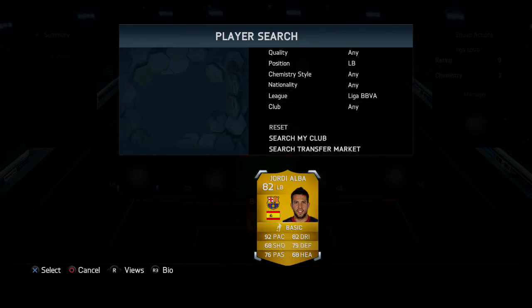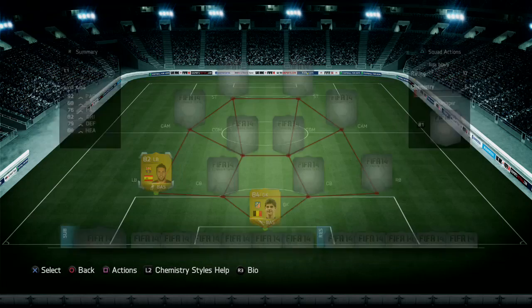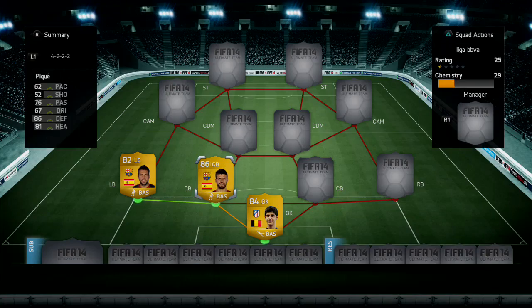At left back we pick up Jordi Alba from Barcelona for 5,900 coins. He's got four-star skill moves, 92 pace, 79 defending, 82 dribbling, 68 shooting, and 76 passing. The pace is absolutely insane — he's a very good player.